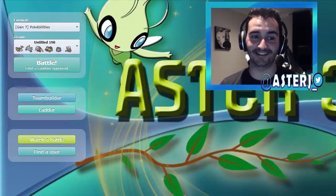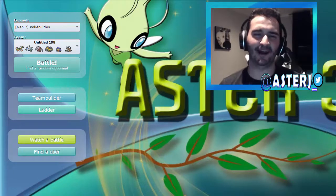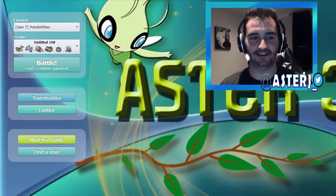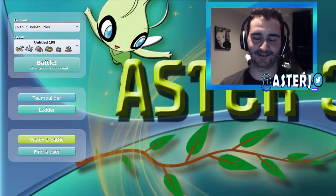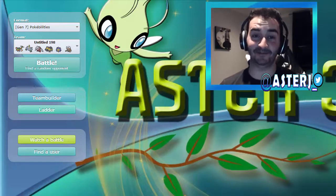Today we have a Metagame of the Month, which I haven't done in a long time because we haven't had one with the new generation and everything. It's called Poke Abilities and it's really, really gross. Every Pokemon gets every ability that it has access to. So Yanmega has both Tinted Lens and Speed Boost.